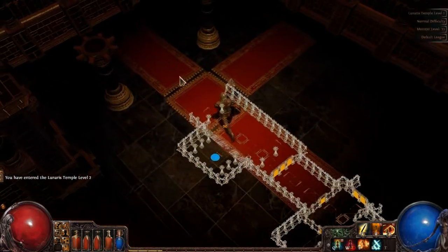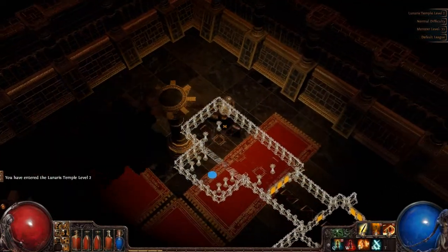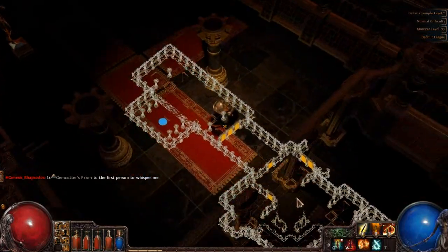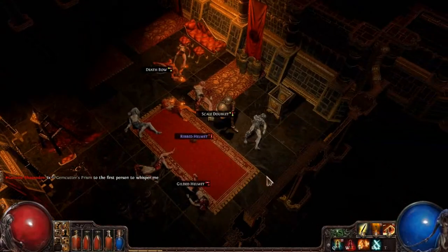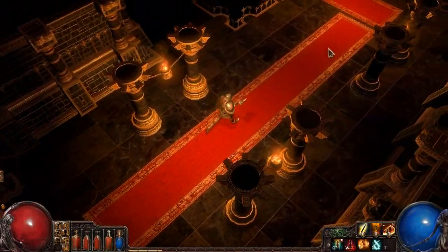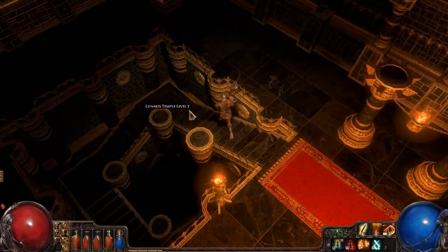Welcome back, my friends. We are back in the Lunaris Temple, level 2, and we are attempting to get to the bottom of this thing. Since there was a waypoint on level 2, I'm going to assume it's probably going to be a level 3. But we will find out, and we should find something that unlocks the door that goes to the Scepter of God. Speaking of a level 3, down we go.